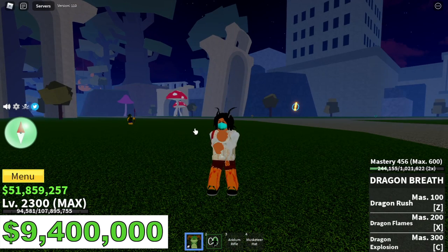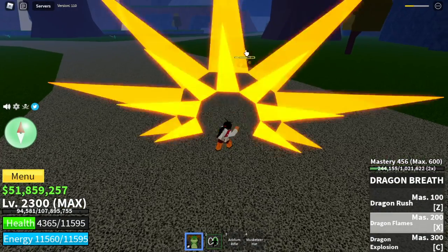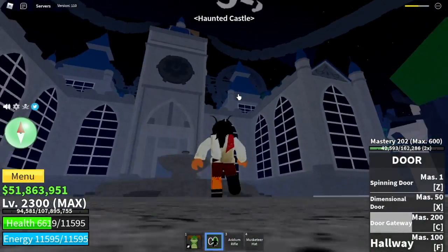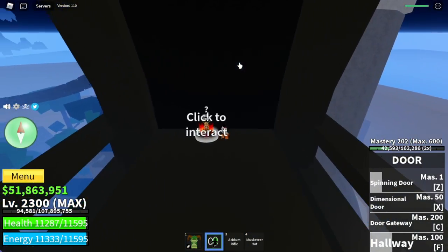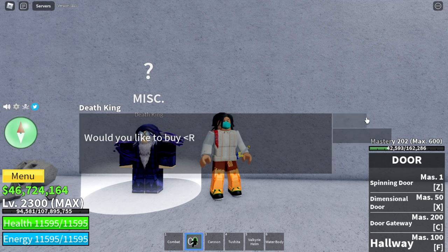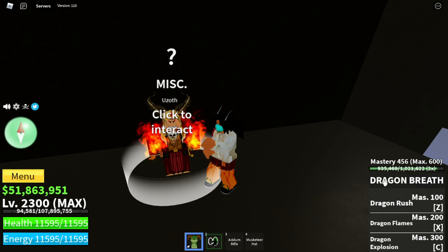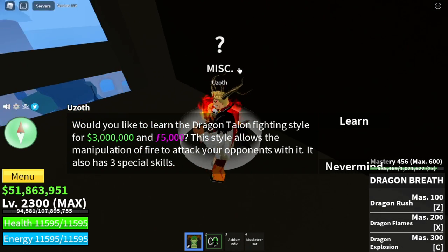We're now unlocking all fight styles in the third sea. Our next target is the Dragon Talon. The requirement is 400 mastery on the Dragon Breath fight style. Let's head to the Haunted Castle — the NPC is located on the right side of the castle. You also need an item: Fire Essence from the Death King, which is hard to get. I got lucky on my first spin and got the Fire Essence. With 400 mastery on Dragon Breath, he will sell you the Dragon Talon for 3 million Bellies and 5,000 shards.